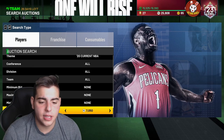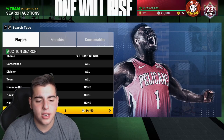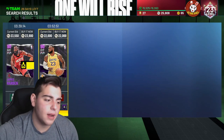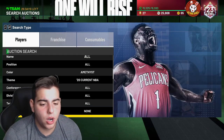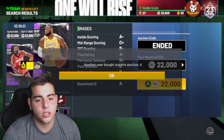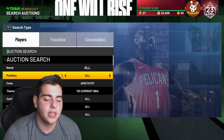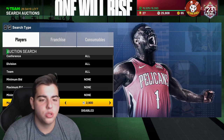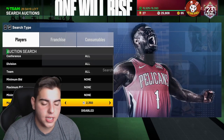Whoever sniped that LeBron for 22K — that is a big snipe. He's selling for 40,000 MT, so they're gonna make about 15,000 MT profit. All these tips are kind of affected by the auction house bug right now — it's really bad. This LeBron has clearly been gone for a couple minutes but it's still showing, which is one of the most annoying things in the game. Don't get frustrated, just continue to snipe. VC Plug on Twitter ended up sniping Manu Ginobili for 500 MT and Hakeem for 500 MT.